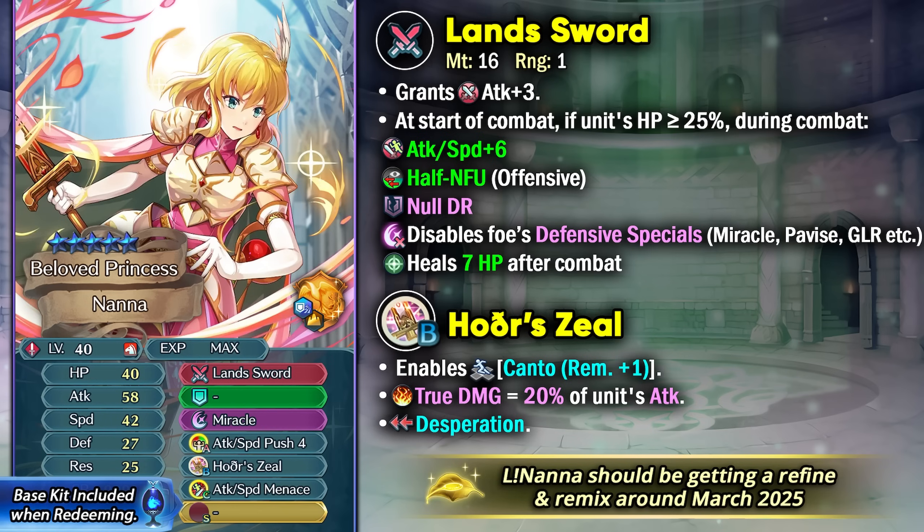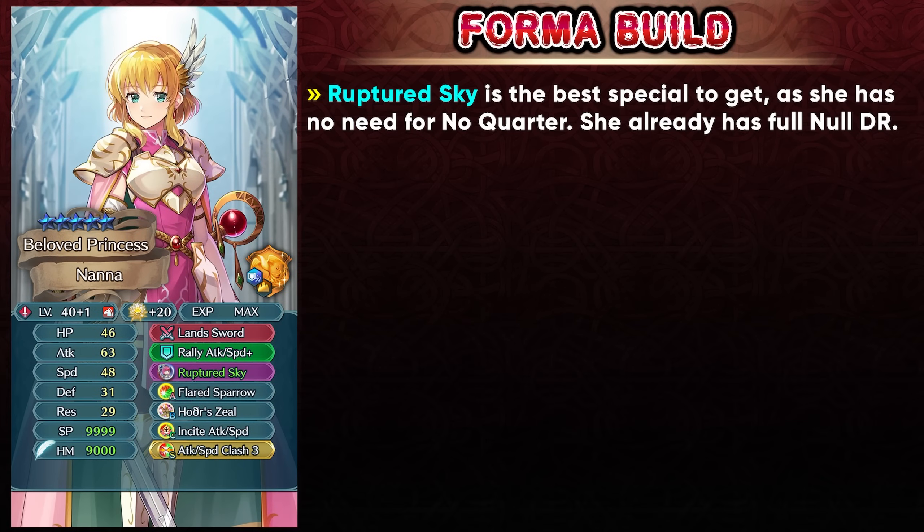I really like Legendary Nana. Even last year when Lucia came out she was one of the ways of checking her, but with time she just is not able to keep up because she's not fast enough, so she's not able to double a lot of units, which is needed as a player phase nuke. Her damage output is also kind of lacking despite the true damage she can get at her first slot B skill. Hopefully that could get fixed when she gets the Refine and Remix. She is going to be running Ruptured Sky over No Quarter because she already has the full damage reduction piercing with her weapon, so No Quarter is not needed. Ruptured Sky is just a better special — it's low cooldown and it can help with arena scoring and against Dragon and Beast units when her damage output gets better.